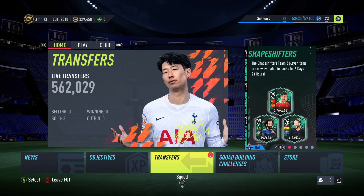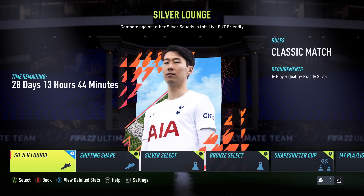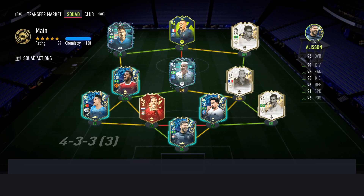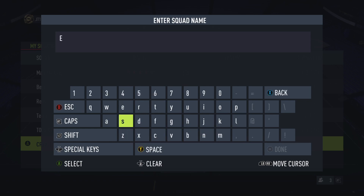Let's double check what sort of team we need — wow, CR7. The game mode I believe is Free Leagues. Shifting Shapes: one loan max — you don't need a loan, you can just have one if you really wanted to. There is no max chemistry, it's just a classic match, minimum three countries, minimum five leagues. Icons do count as one. I would suggest making the midfielders and strikers Premier League based, purely because it makes things a hell of a lot easier when trying to go for the through ball assist.